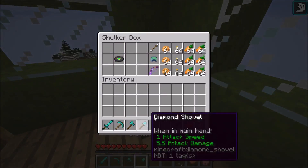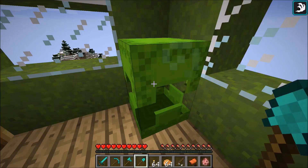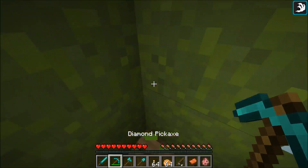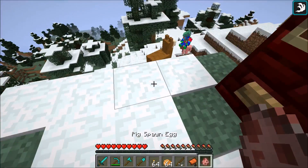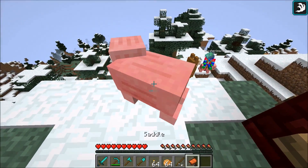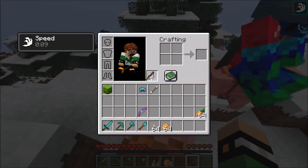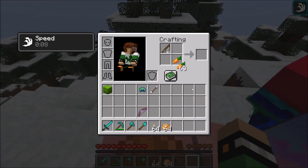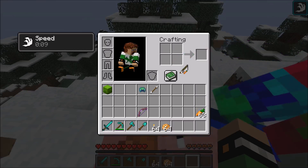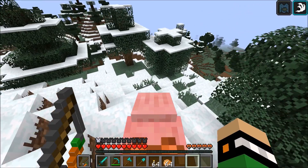What about all our tools and stuff? I already got that. I didn't know we weren't supposed to start already. Okay, so we have to ride pigs, go down the mountain safely, and get back up safely. Whenever you are ready - set and go!